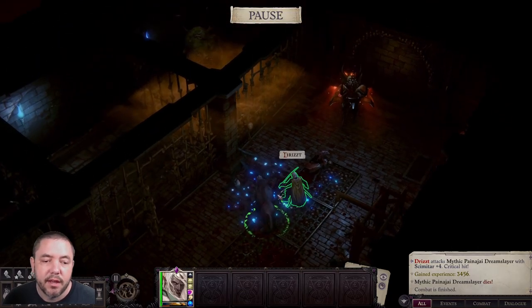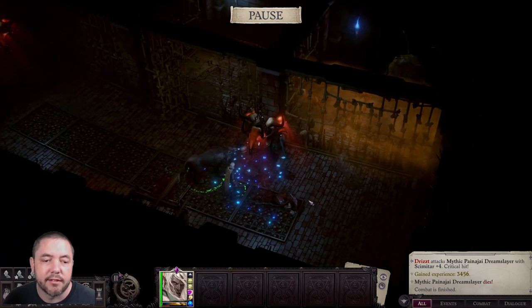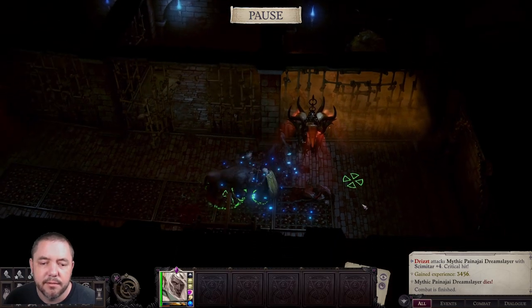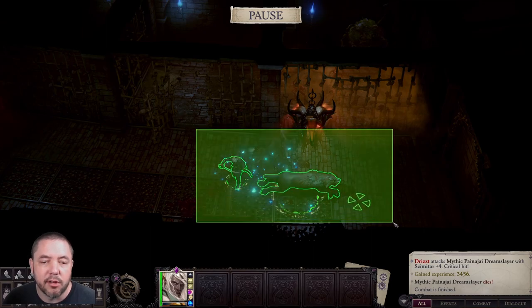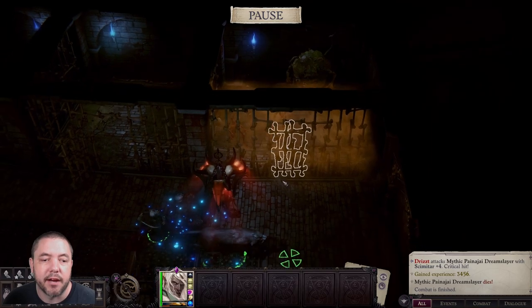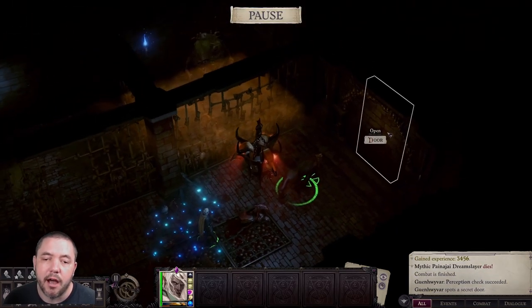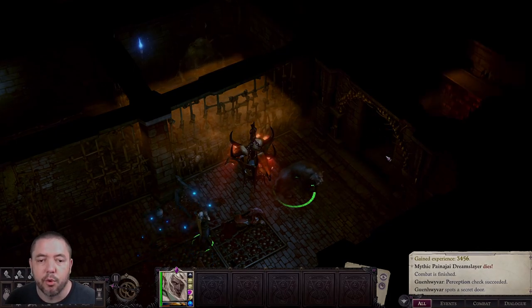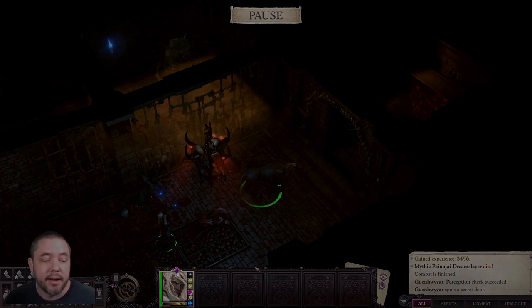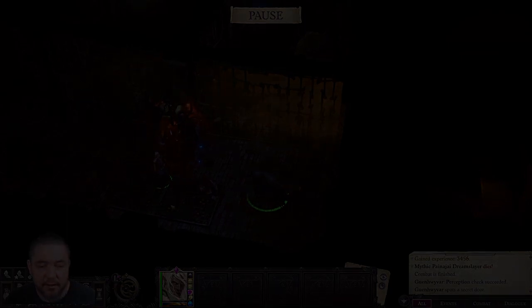As you can see here, we have Gwenevar and we have Drizzt, and we're going to take a look at what this build entails. It's not meant to be a solo build — I'm just soloing around here to give an idea of what it's capable of in combat. It's definitely capable of soloing quite a bit on Core difficulty, which is the setting we have here. Let's go ahead and take a look at how to build the character out from the character creation screen.